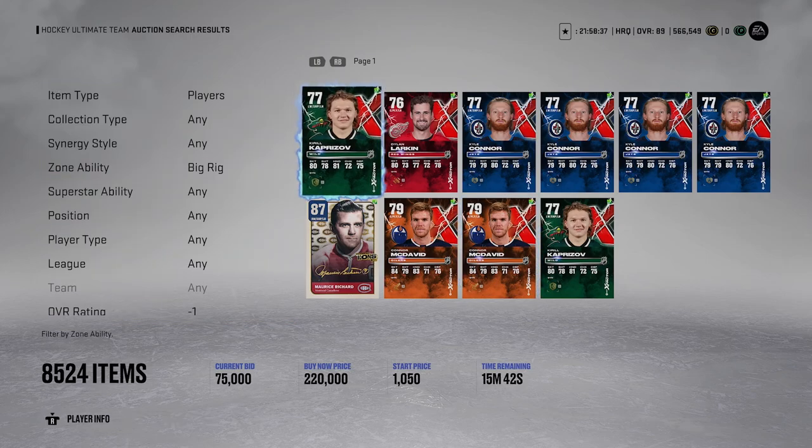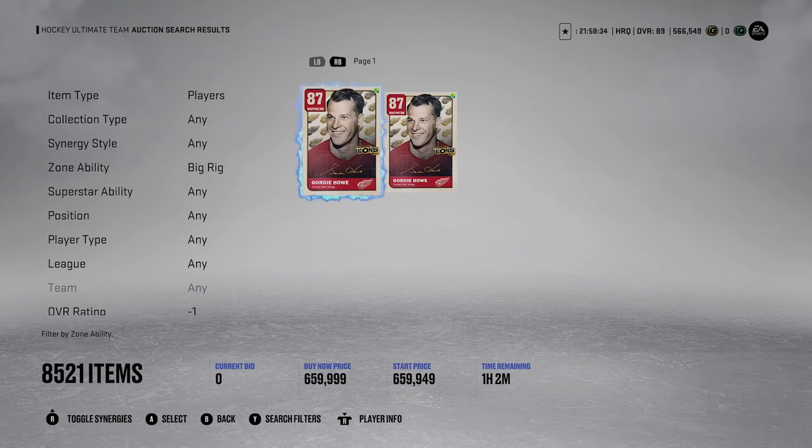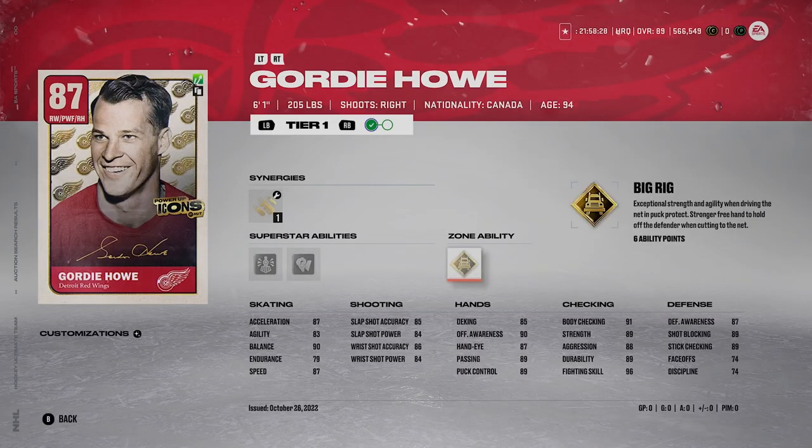Next up is going to be Big Rig. It looks like only one card on the market has Gold Big Rig - Gordie Howe has it right now, and it costs 6 ability points. Why do I think Big Rig is good? It says exceptional strength and agility when driving the net and puck protecting, with a stronger freehand to hold off a defender when cutting to the net. I think it's very effective, as hitting and bumping is very hard this year. You can really drive to the net and get a lot of scoring chances. I would definitely consider activating it even if you only have Silver.